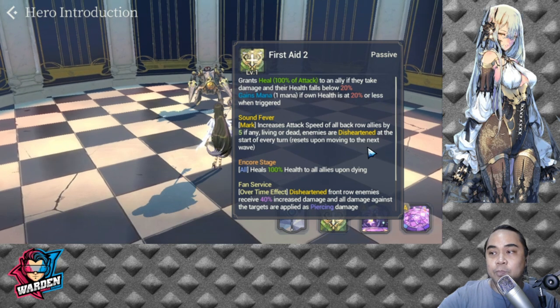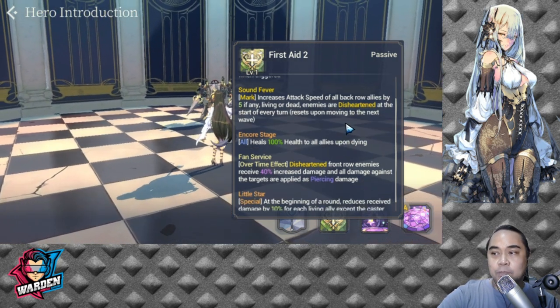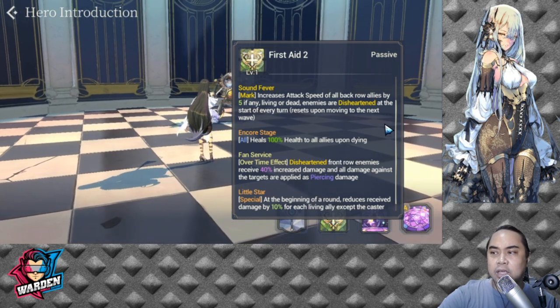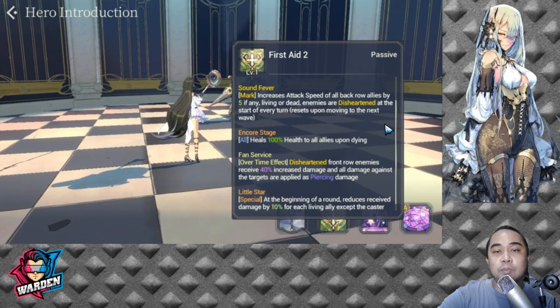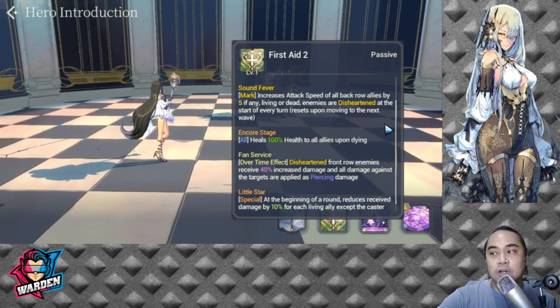The next passive is Encore Stage. It heals all allies by 100% health upon dying. Very simple — when she dies, she heals everyone for 100%.